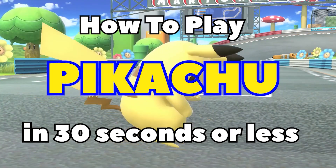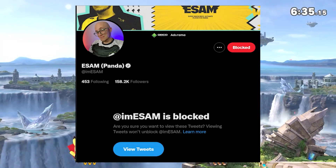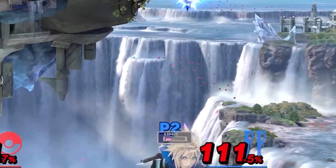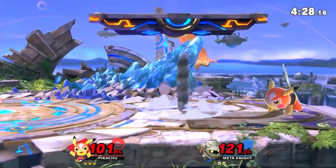How to play Pikachu in 30 seconds or less. Probably the only top tier that hasn't won a major, and the reason why I blocked E-SAM on Twitter, but he's busted. Use T-Jolt in neutral or to just pester your opponent offstage. You got combos, you got edge guards, and one of the most annoying up Bs in the game. Pikachu, use headbutt.